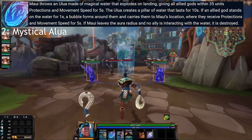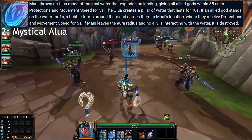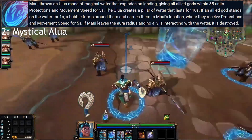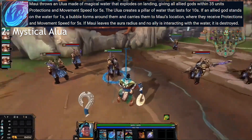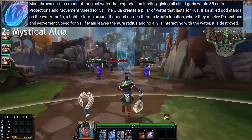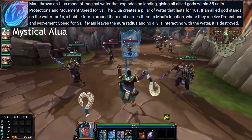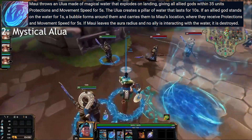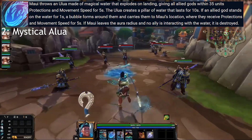Moving on to Maui's 2, Mystical Alua, which is an ability that does no damage and derives its value purely from utility — very fitting for a guardian. When thrown, a column of water is created, and allies in the radius gain bonus movement speed and protections. The radius is 110, so twice the range of normal ranged basic attacks in all directions, making for a really strong AoE. Any ally that stands on the water pillar in the centre for 1 second will be transported to Maui's location, allowing him to provide strong mobility to gods that might not have it in their kit. The pillar lasts 10 seconds total, and the cooldown scales down to 10 seconds base at rank 5, potentially providing effectively permanent protections, movement speed, and a teleport to allies — though it's unclear if the cooldown starts immediately or at the end of the duration.